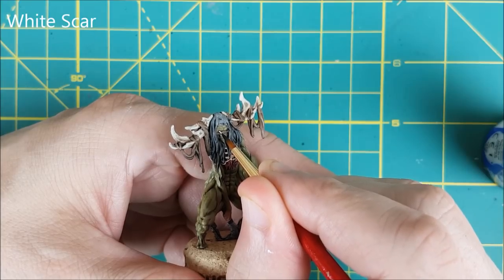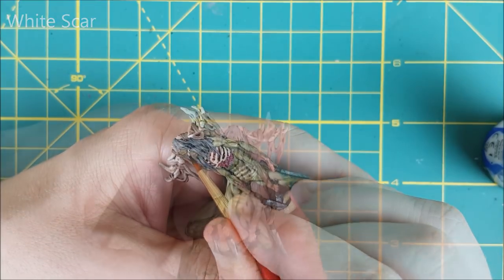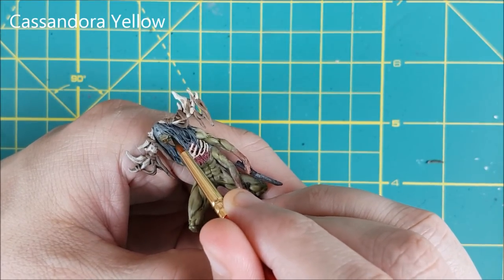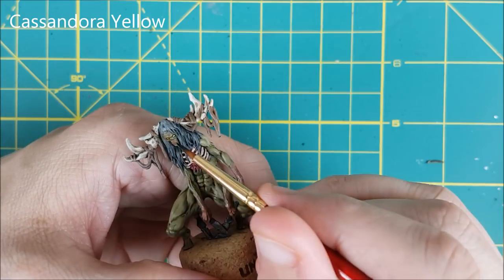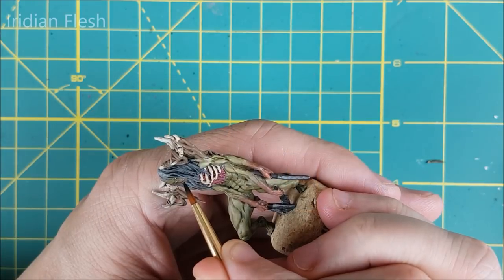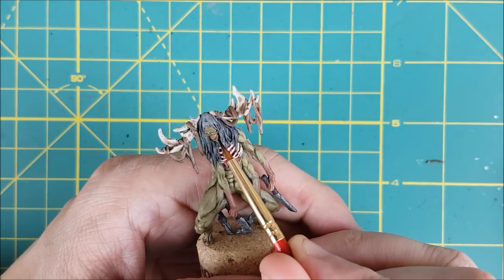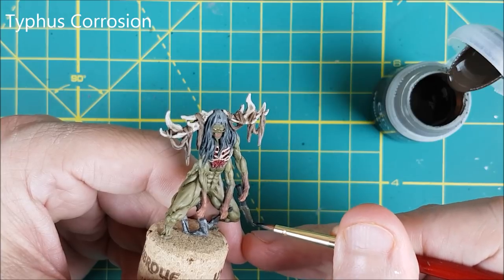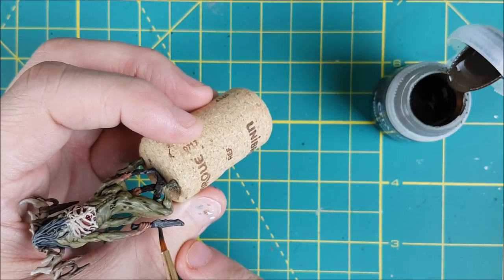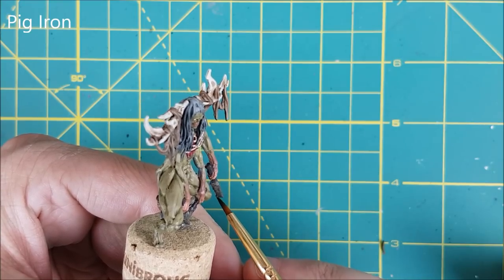Next I'm doing the eyes — first painting both eyes with White Scar, then completely covering both eyes with Casandora Yellow Wash. I'm dabbing away the wash from the front of the eyes with a damp brush just to make them stand out a bit better. For the mouth I'm doing a reapplication of Iridian Flesh. I want the knives to look even grittier, so I'm putting a layer of Typhus Corrosion on the blades everywhere except the edge, then using Pig Iron on the edge — although you could use something brighter for a more pronounced effect.